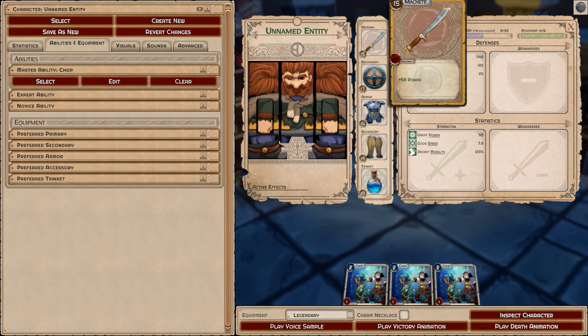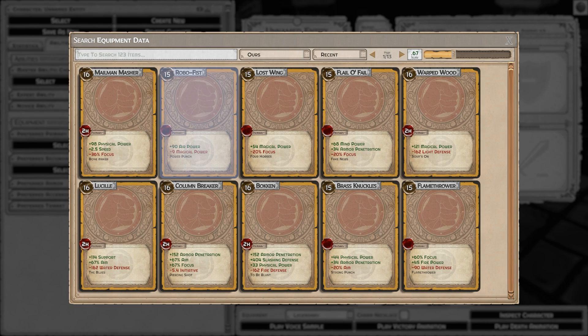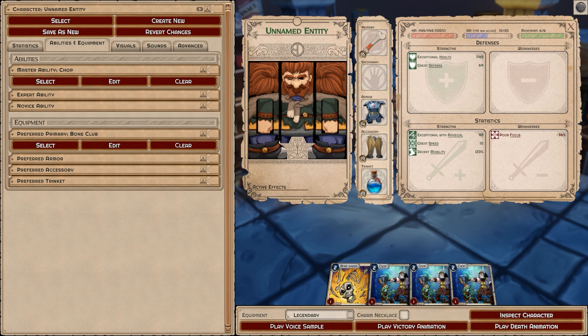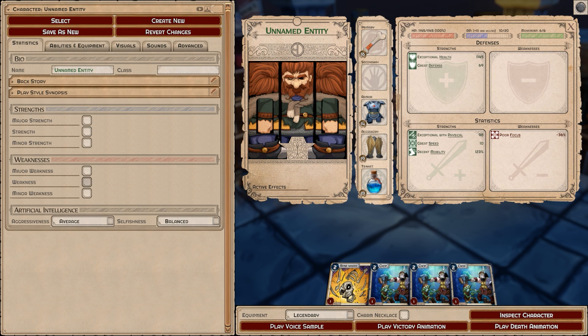Once you have those statistics you're going to want to echo them in all of your equipment. Going into the primaries — let's say we have this Mailman Masher — this one has a negative of focus, which would be fine if you're not going to use any area-of-effect abilities. You can play around with support negatives, healing received negatives, stability negatives — all of these can serve as your negative. If you want your character to be powerful you probably have to choose a dump stat and echo it across all your equipment, either as the same negative or varied.